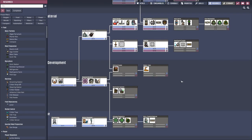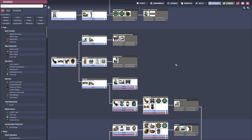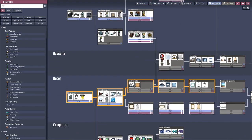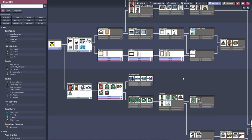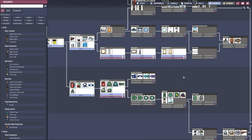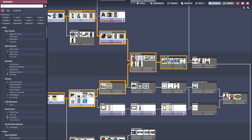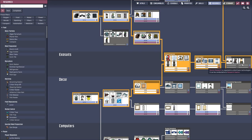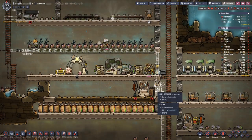I think we have most of the essential stuff that we need. Let's check — yeah, looking pretty good. So let's go in this direction. This will queue quite a few of the researches up.